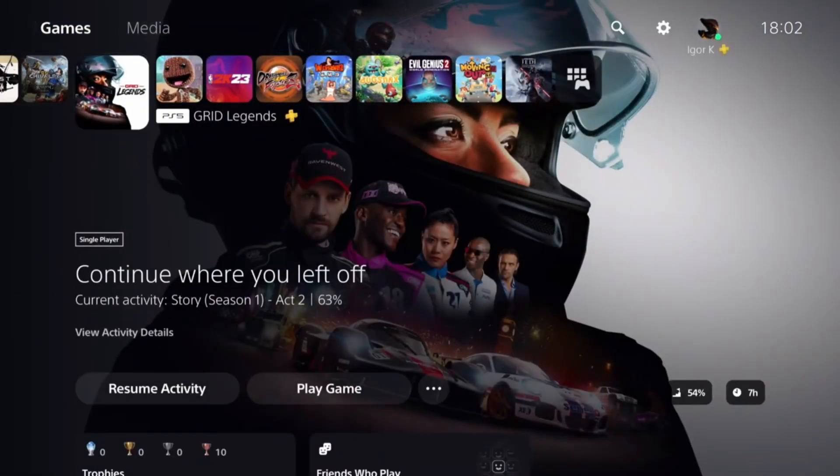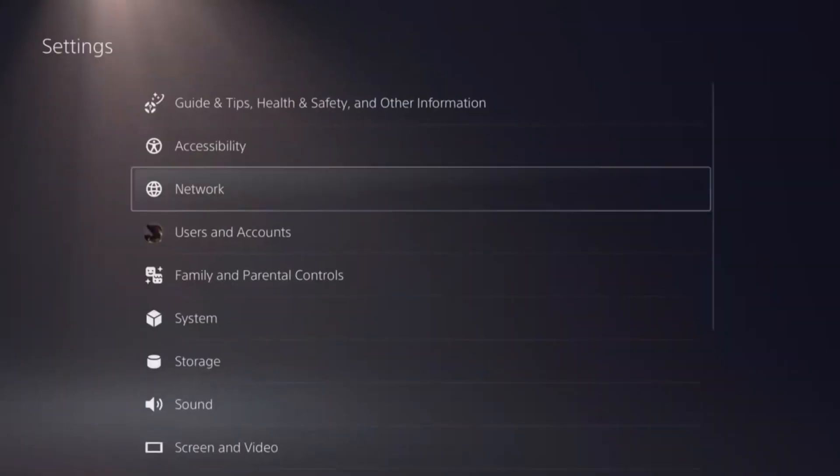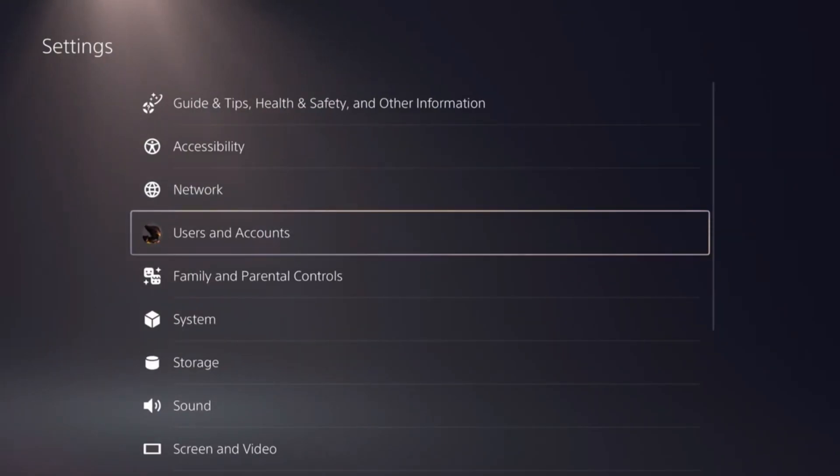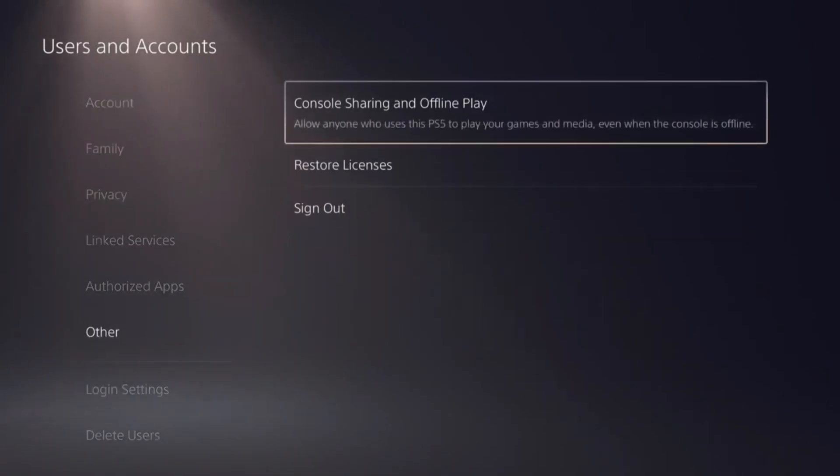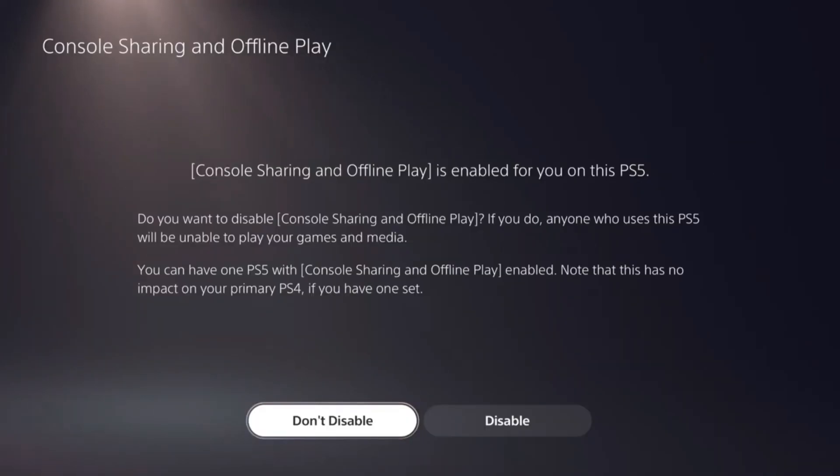To make it possible, first of all, let's go to Settings. Click on Users and Accounts. Then we gotta go to Other. And from here, click on Console Sharing and Offline Play. From here, you'll be able to enable the console sharing.